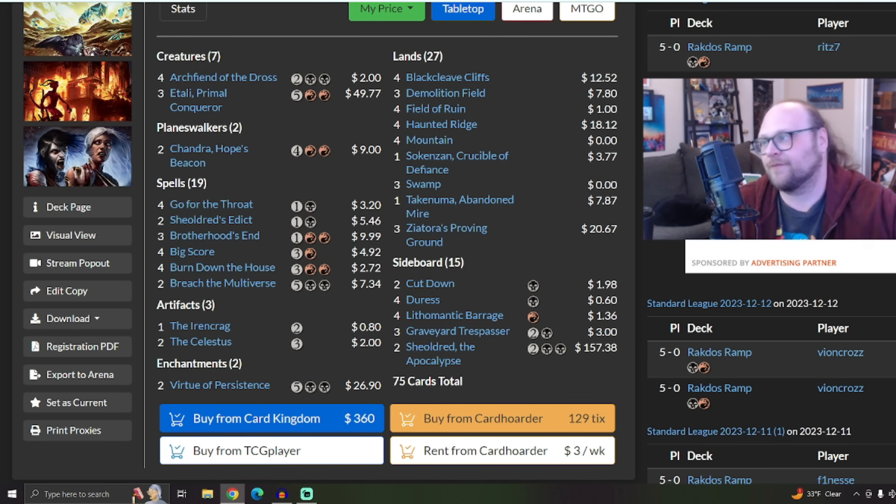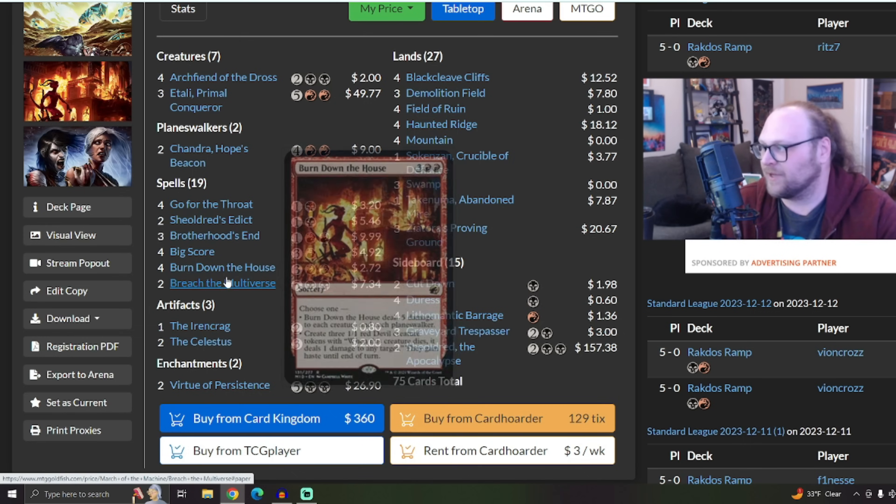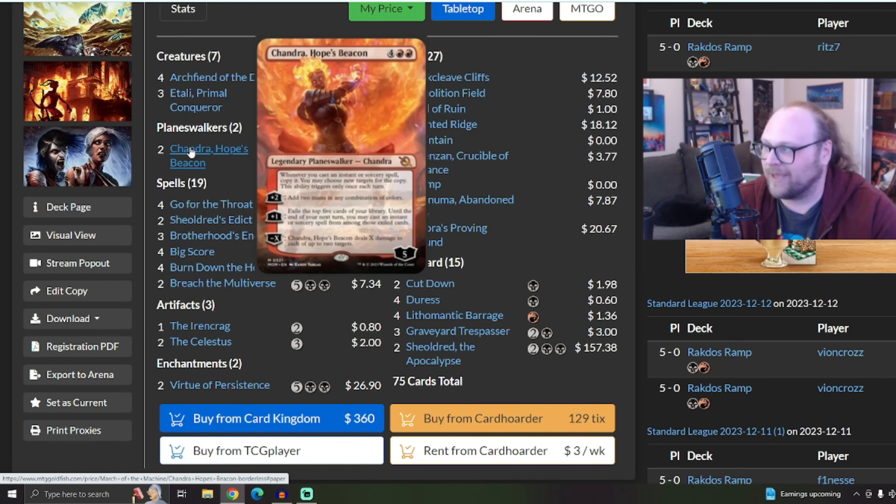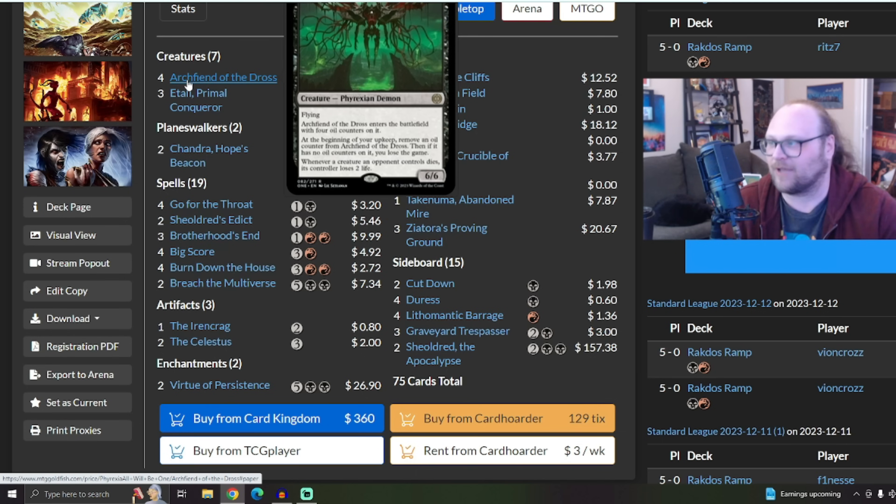It kind of replaced the Orzhov Control deck from a season or so ago — the one that played Breach the Multiverse in the main deck as like the only black card. This deck feels like a spiritual successor to that. We play Breach the Multiverse as a two-of, but we also play three Atraxa in this deck. So once we do get the amount of mana we need, we've got these enormous plays that'll completely swing the game all at once. There's also Chandra in here for a little bit of Rakdos midrange action — it's a removal spell, a card draw spell, a ramp spell. It bridges the gap between that six and seven mana slot you need. There's also Archfiend of the Dross, the four-mana 6/6 flyer — whenever a creature an opponent controls dies, its controller loses two life. Pretty sweet card. If you're going to play a four-drop in black, you have an awful lot of options, so I'm always happy when people use those slots on Archfiend of the Dross.